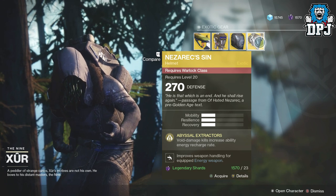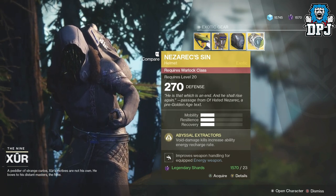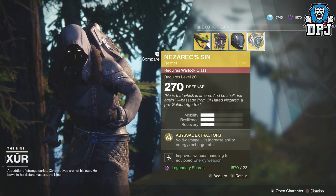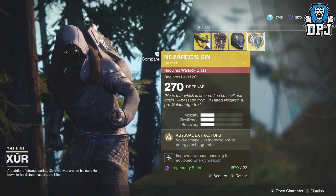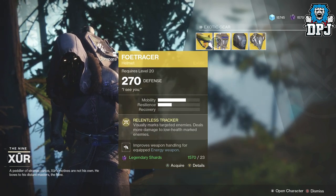Then we have the Warlock helmet which is the Nezarec's Sin — 270 defense, 23 legendary shards. Abyssal Extractors: void damage kills increase ability energy recharge rate. Not a bad week actually.